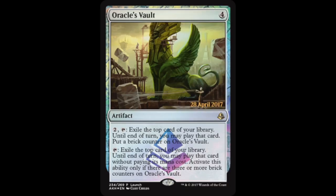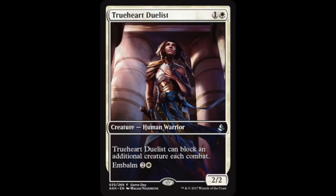Next, the Game Day uncommon and top-eight rare full-art cards were spoiled. The uncommon touches on the first keyword: True Heart Duelist — two mana, a 2/2, one colorless one white, human warrior. It can block an additional creature each combat and has Embalm for two generic one white. Embalm is an activated ability you can use when the creature card is in your graveyard — notably you're not casting it from the graveyard, so counterspells won't work against the Embalm ability.